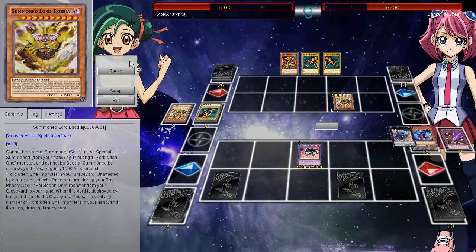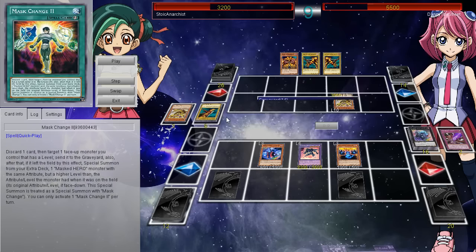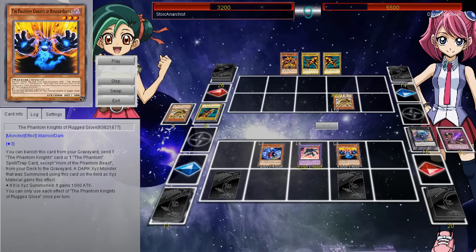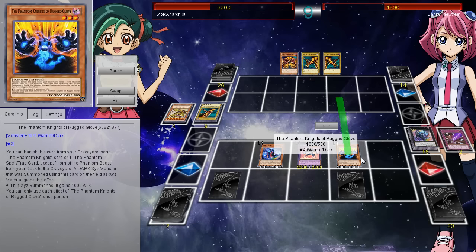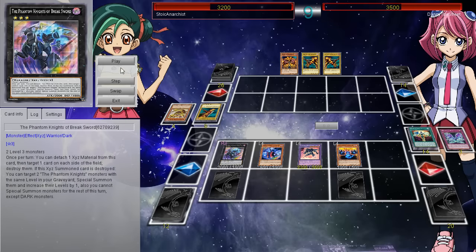Then he's going to activate this card - this is ridiculous. Once per turn, you detach one material from this card, then target one card on each side of the field and destroy them. If this XYZ card is destroyed, you can target two Phantom Knight monsters with the same level in your graveyard and special summon them, increase their levels by 1. Also, you can't special summon monsters for the rest of the turn except dark monsters. That's actually pretty crazy for an effect - so they should be level 4 at this point. Then on top of this you can go into Black Ship of Corn. That's actually a pretty good effect. Then he banishes it and special summons it back again?